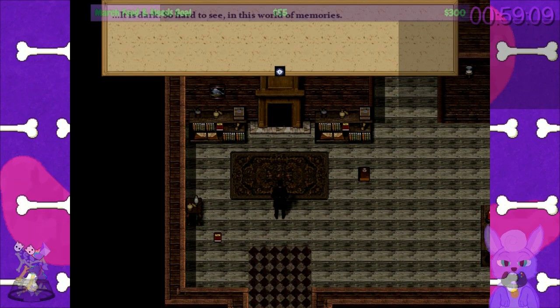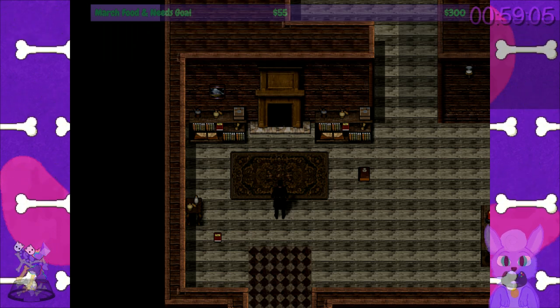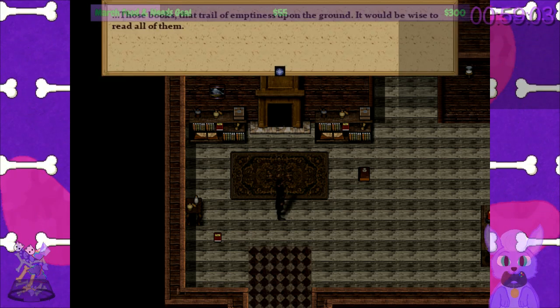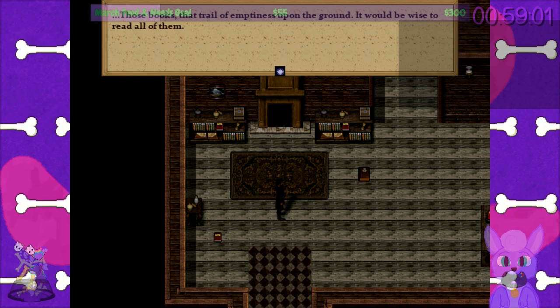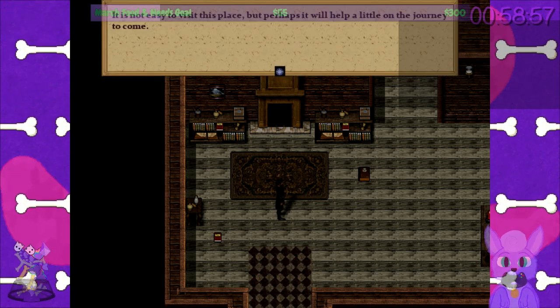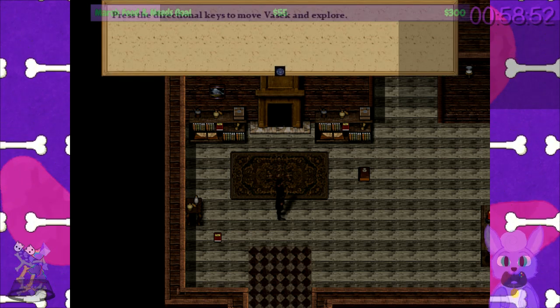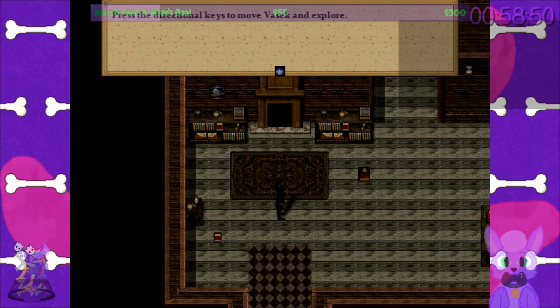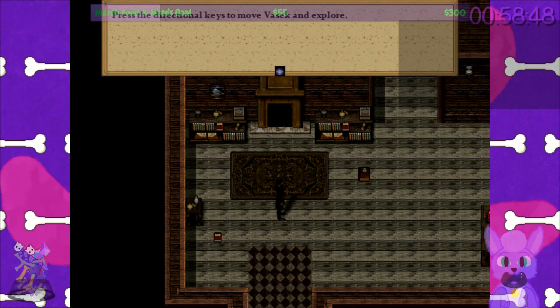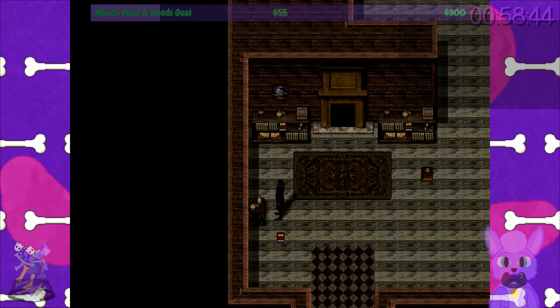It is dark. 'So hard to see in this world of memories. Those books that trail of emptiness upon the ground — it would be wise to read all of them. It's not easy to visit this place, but perhaps it will help a little on the journey to come.' Press the directional keys to move, VASIC, and Explore. Press E to interact, press X to cancel or open the menu. It's probably an RPG Maker game with those controls.